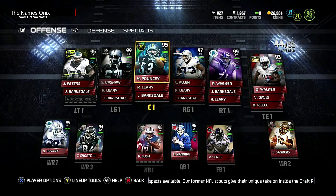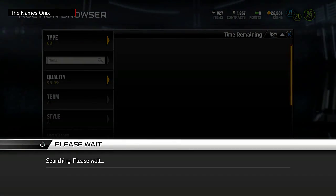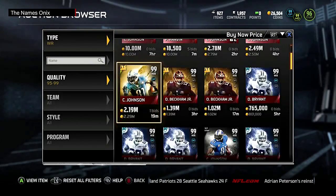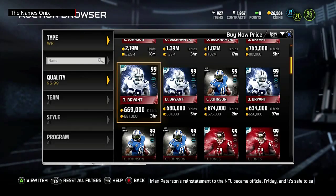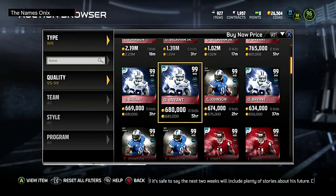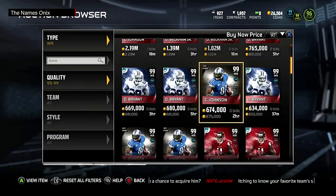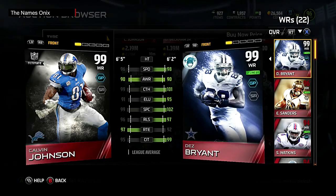Dez Bryant is one of the best wide receivers I've ever used on this game, and I want to show you why he should cost even more. Comparing to 24-hour Megatron — Dez Bryant has better stats across the board, outside of run blocking. Comparing him to the regular Calvin Johnson isn't even fair — it's just complete destruction in ratings. Calvin Johnson is 6'5 so people prefer him for that, but Dez at 6'2 is definitely not short.